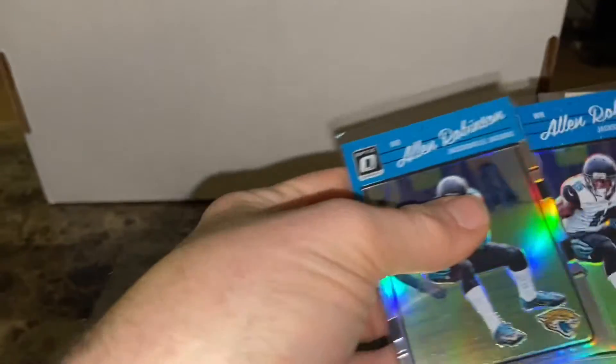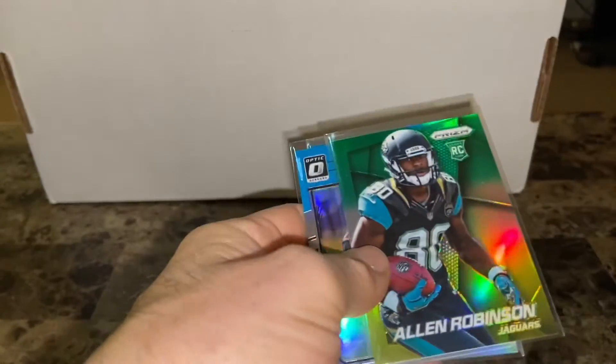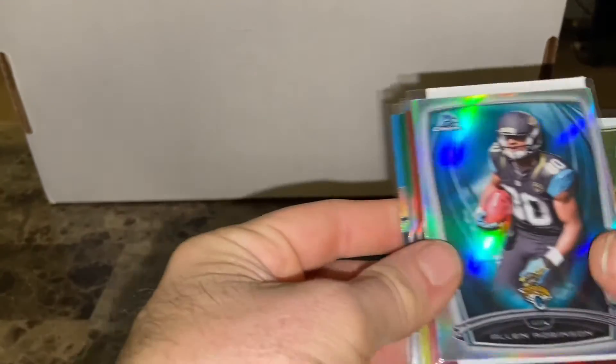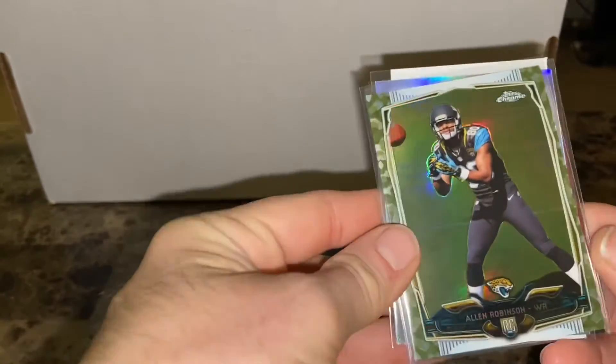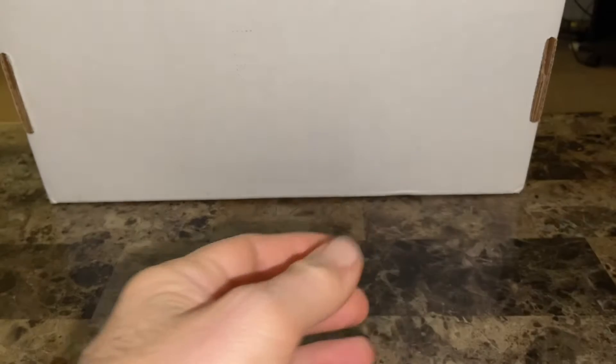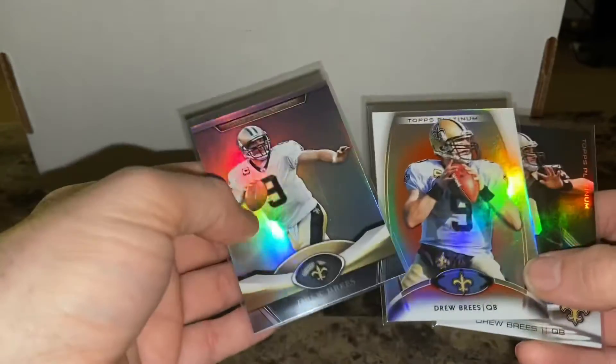Allen Robinson — a couple of 2016 Panini Optic parallels and a couple of his Prizm rookies. Trying to complete that rainbow and I'm getting closer — the green, yellow, and red or orange. There's also a Bowman Chrome refractor. His Topps Chrome has a camo parallel I'm also working on. His stuff really jumped up this year after he had over 100 receptions, which was good to see after he had a couple down years with the torn ACL.